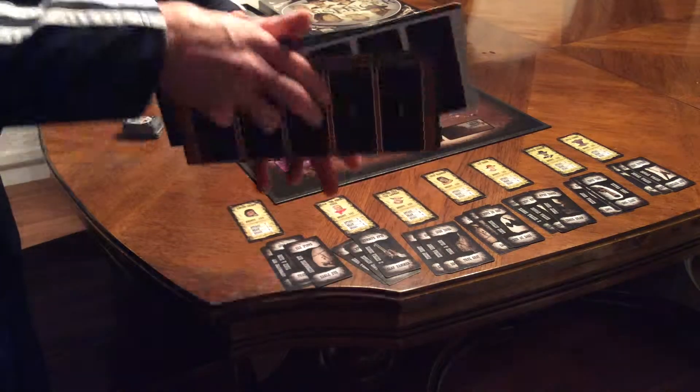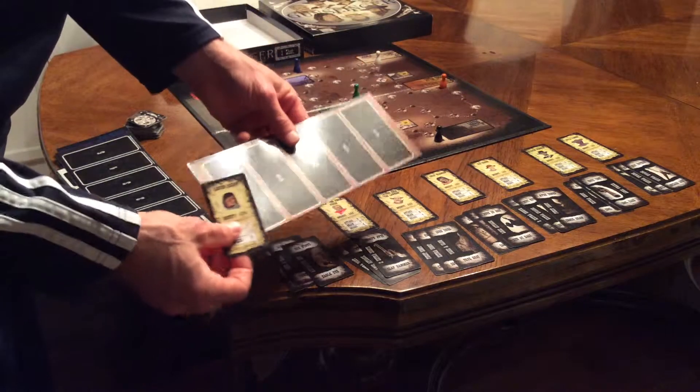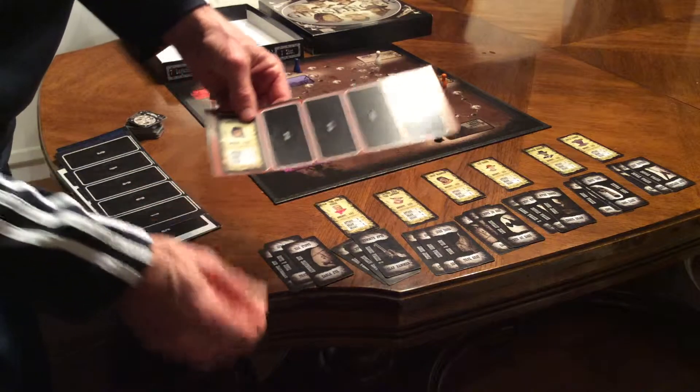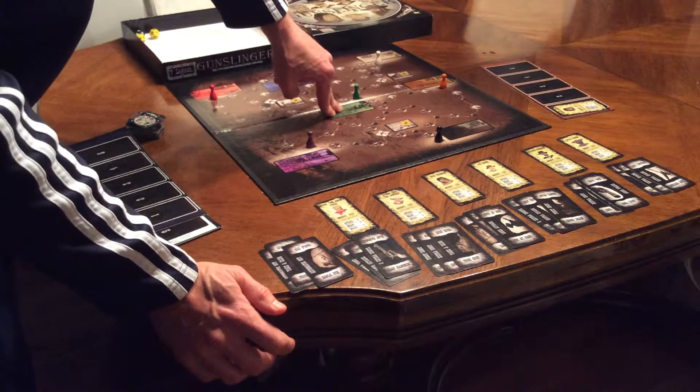Each person will get their own posse card. This is Raging Arrow's posse card — you'll put him in the number one position. When you start the game, you'll be recruiting your gunslingers from the different cities.